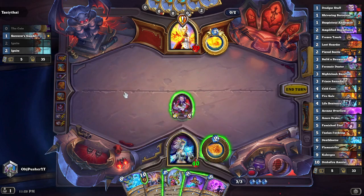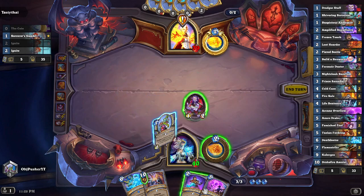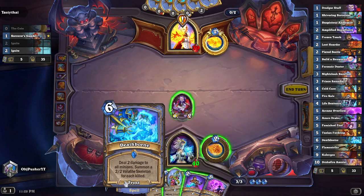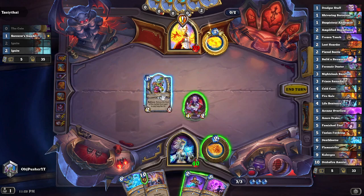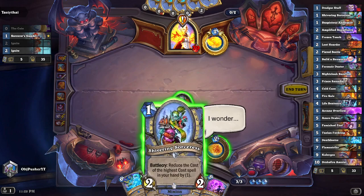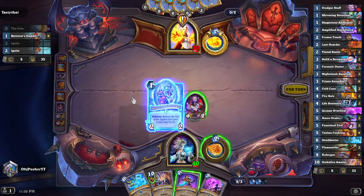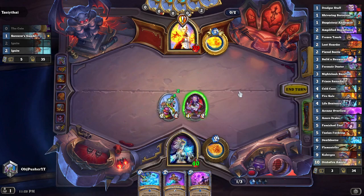I want the Drakefire Amulet to get discounted, so I'm not going to trade it before the Shivering Sorceress. I'll play the Shivering Sorceress and maybe trade the Drakefire Amulet then. The problem is I'm looking for something to play in the next few turns — other than that, I basically just have removal, removal, removal, and two cards. I want to trade this for some more playables in my upcoming turn.